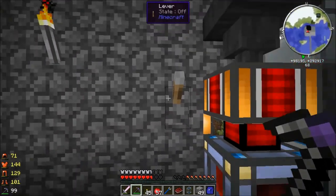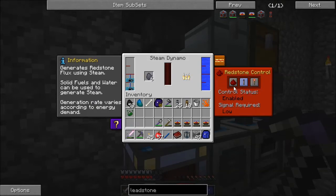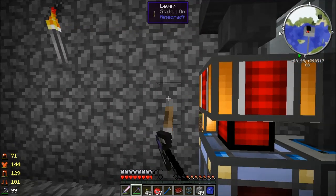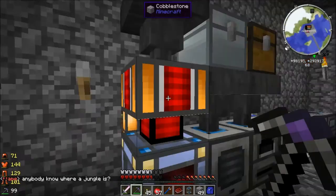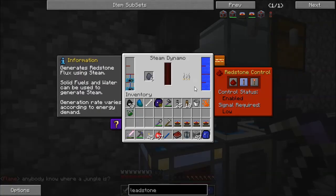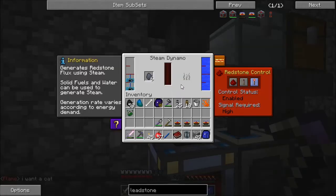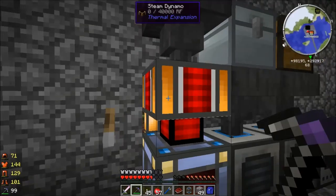One more thing to explain about thermal expansion. Notice how this lever is off but this is running. The way this machine is set up on the configuration tab — it can either ignore redstone, or respond to a low redstone signal, where when I flip the lever to on the engine turns off, or high signal where it requires a redstone output. Notice something cool: when you turn the engine off completely, it actually saves the rest of the coal it's burning.